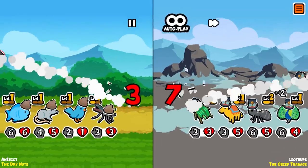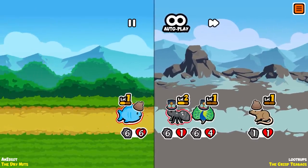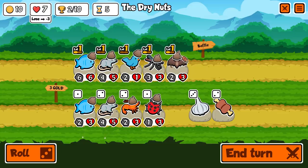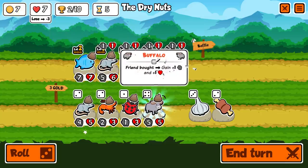The lineup is getting stronger. The bat makes something take three extra damage. Things generally have three or four health, so that's not a big deal. But we just unlocked a new tier of pets. As I combine this fish, we're going to get something in the next tier — friend bought, gain plus one and plus one. So this is basically what the dog used to be, and I'm kind of here for it.